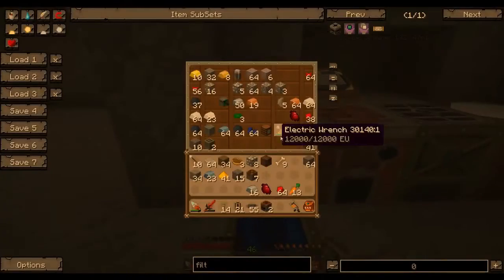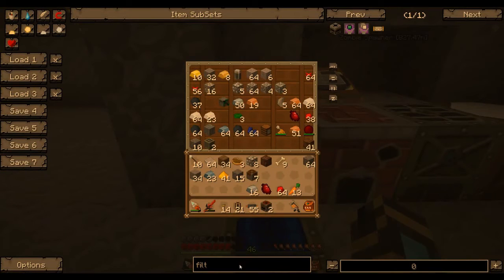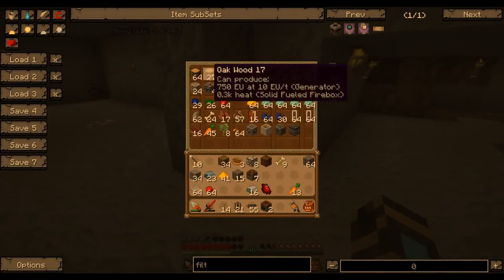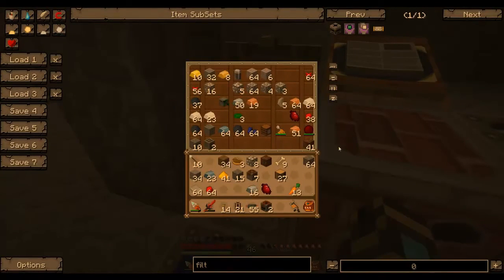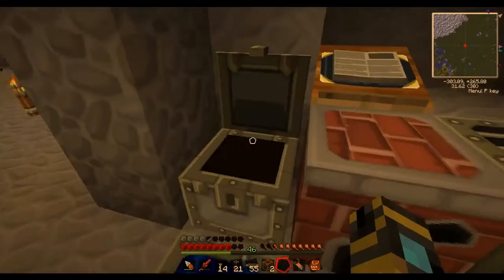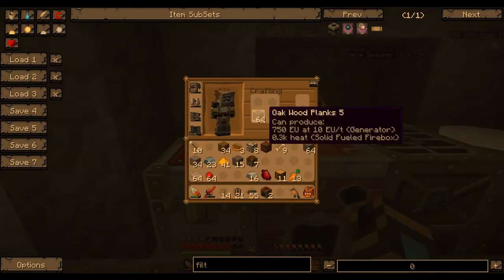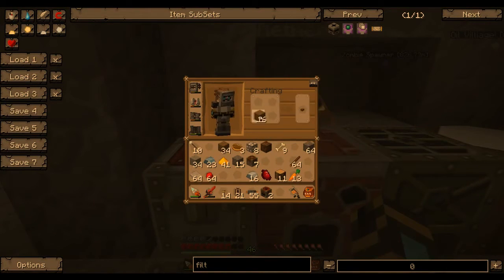So we need a timer, we need these, we need this, we need redstone torches. I don't think I have any made - if I did I used them all. So we're going to make some sticks - just about a stack, no more no less. Just take two of those for now.